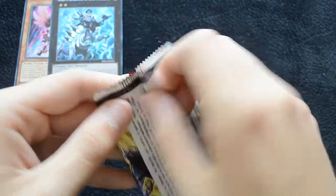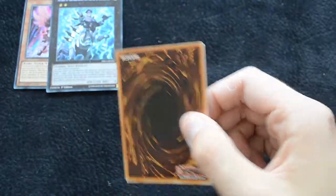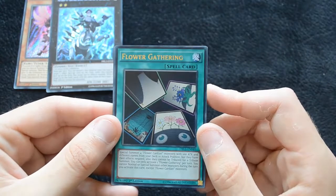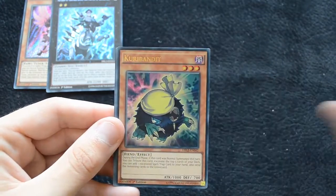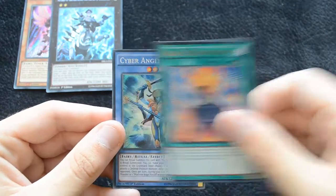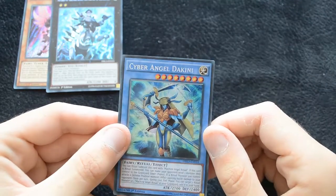The set isn't massive for this particular box, so you will be getting lots of multiples when you pick it up. Then Flower Gathering, another Curry Bandit, Lord of the Red, another Red Eyes Transmigration, and a Cyber Angel Dakini. This is actually a pretty useful one.